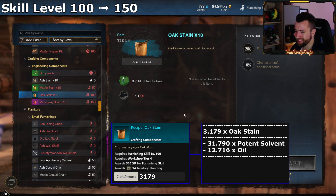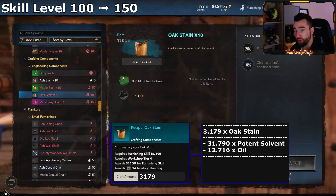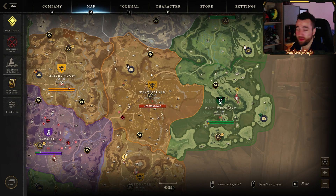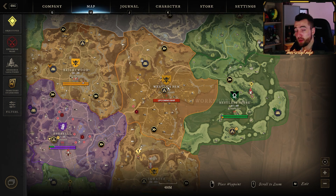On my server potent solvent goes for almost a gold each, sometimes more, so even just that is around 13,000 gold. You can of course farm some of it — for potent solvent specifically you want to go to level 35–55 areas during chest runs — but really, use buy orders. For oil, there's only really one place to get it, and I think you all knew this already: Weaver's Fen. When I was leveling furnishing I thought it was too expensive and decided to farm it myself.